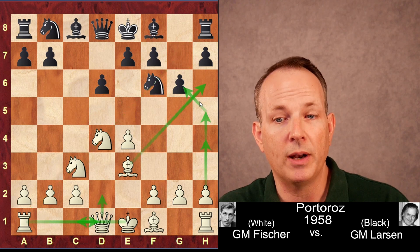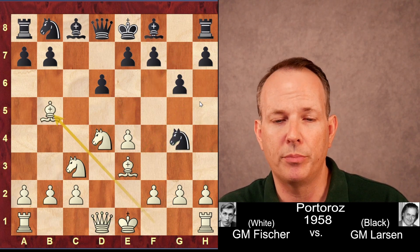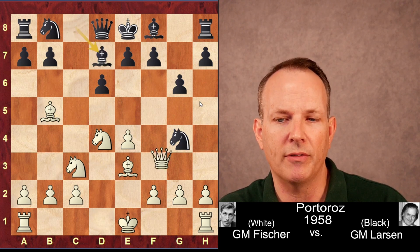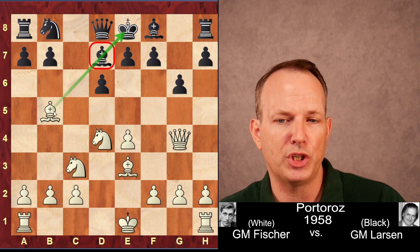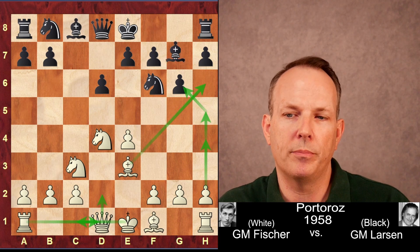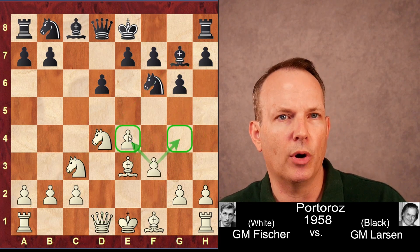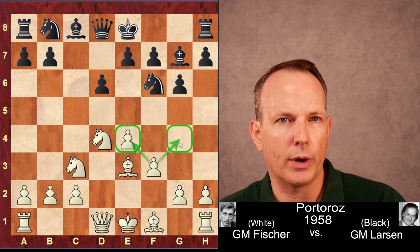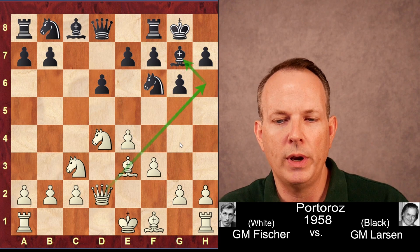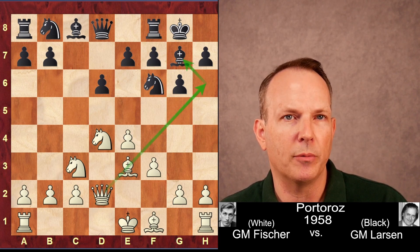Bishop to G7 was played. A big blunder, by the way, would be Knight to G4 — we don't want to play that move, because Bishop to B5 check actually wins a piece: after Bishop to D7, the queen can just take the knight on G4 because this bishop at D7 is pinned to its own king. So you don't do that. You play Bishop to G7. F3 strengthens the E-pawn, controls the G4 square, so Knight to G4 cannot be played at all. Castle short, Queen to D2, preparing the Bishop H6 idea to trade off that valuable dark-squared bishop.